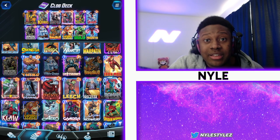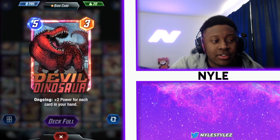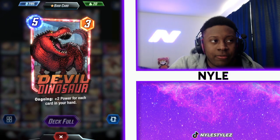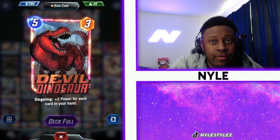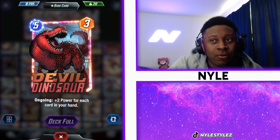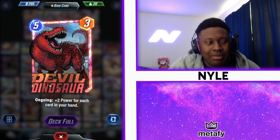Some other cards that could counter your clog deck include Devil Dinosaur. Devil Dino has a lot of power if it has a lot of cards in hand. So you want to be careful, because if you're feeding rocks into a Devil Dinosaur type deck, he can just hold on to those rocks, play Devil Dino, and then have a ton of power to work with.